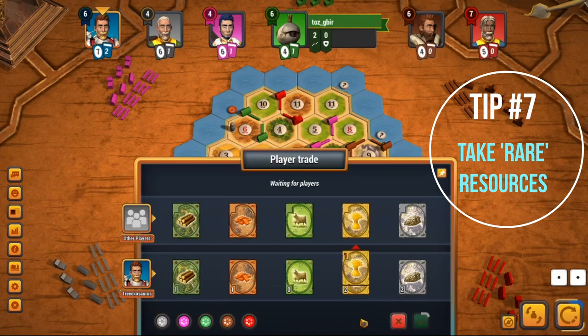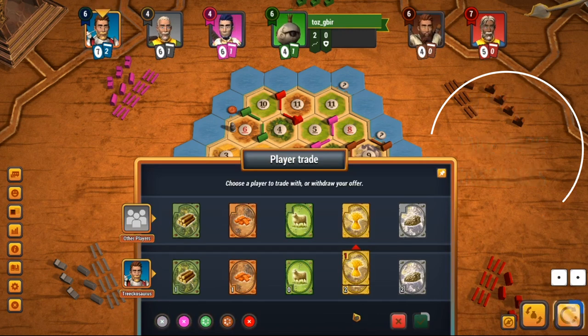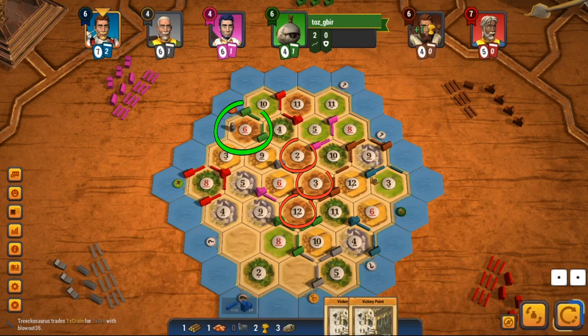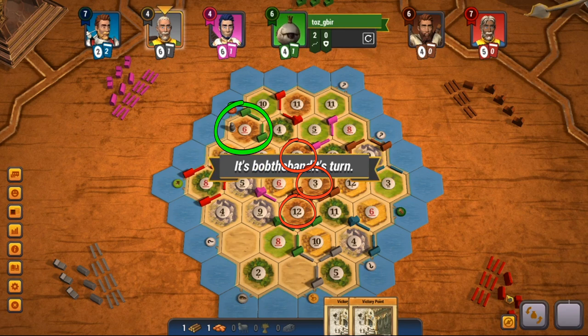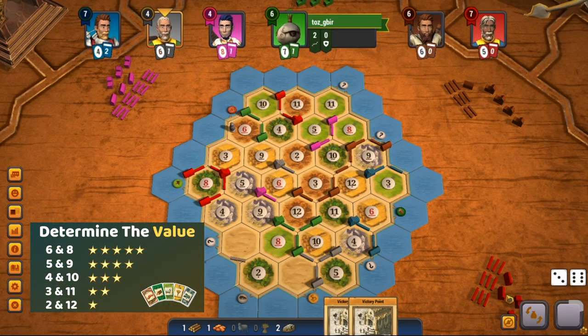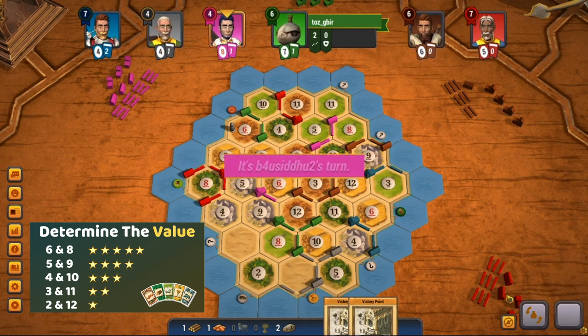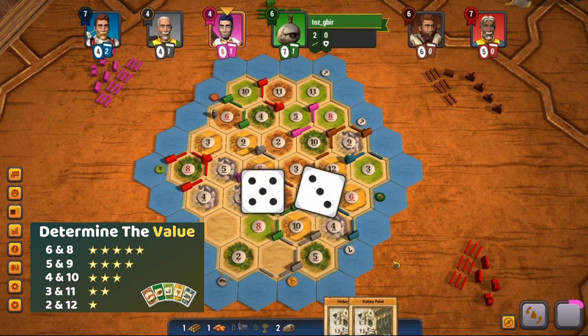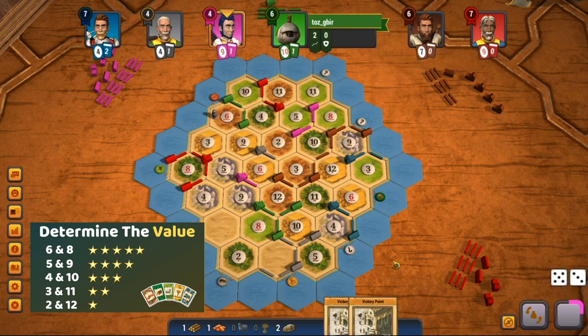Tip number 7 is about rare resources and how they are key to getting valuable trades. Because there are no other good brick spots on this map, the six brick is extremely valuable — Toss ended up having a really strong game because of it. Brick is by far the rarest resource on this map. To detect whether something is a rare resource, first look at dice probability: the eight rolls more than the ten, so you'd rather place on the eight. The best way to track dice probability is by counting the dots. The second thing is predicting how many people are going to place on that number.